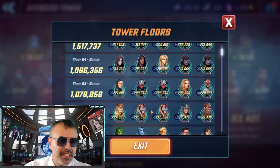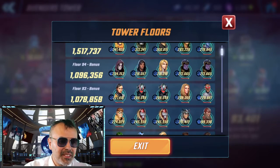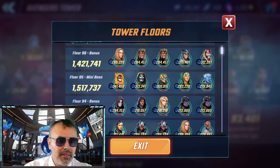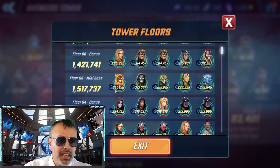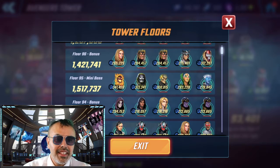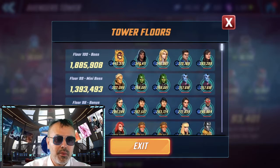I doubt I'm gonna get anywhere near the 90s, but I'm gonna try. Double Ultron and Kestrel — look at that Dormammu. Dormammu is 340k. I'm going to say that floors 95 and up are for the Krakens. That's basically it.